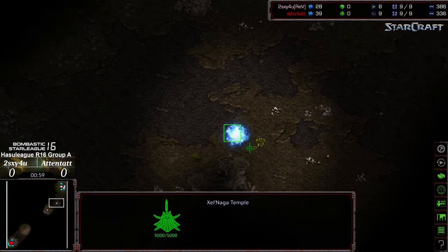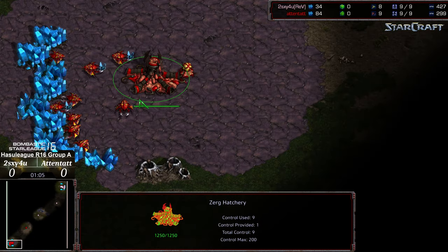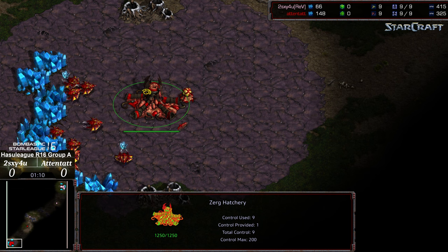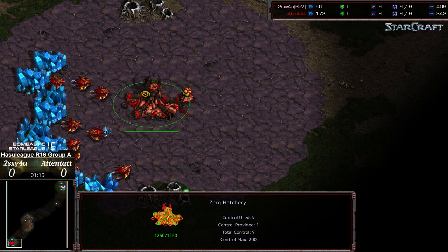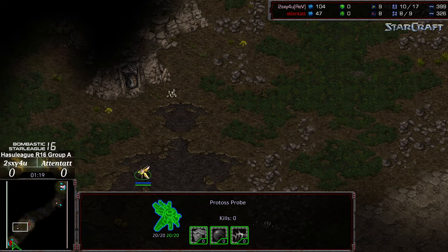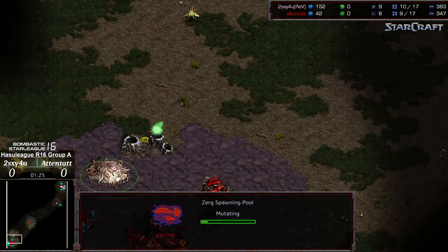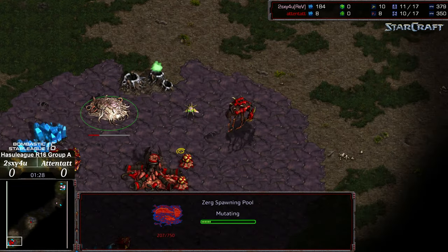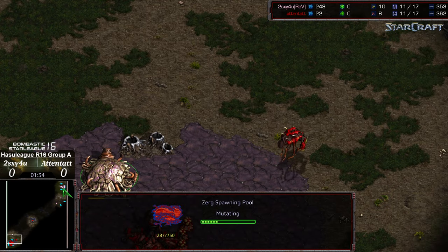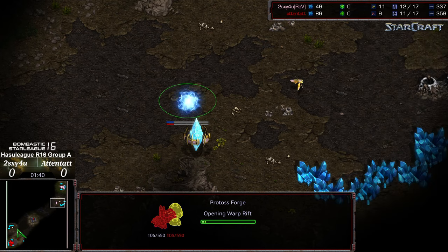Pylon being dropped, probe moving out to get that quick scout. I'm curious if we're going to end up seeing Atentat playing very aggressive again in all of his matchups thus far — curious if we'll see another two-hatch hydra bust or something of that ilk. Two Sexy going to have a very rapid probe in his opponent's base, wanting to see that gas timing — over pool from Atentat. Probe going to go ahead and wander out. Looks like we're going to see a forge opener for Two Sexy.